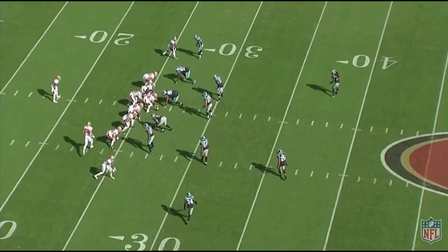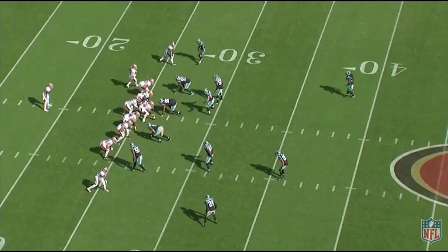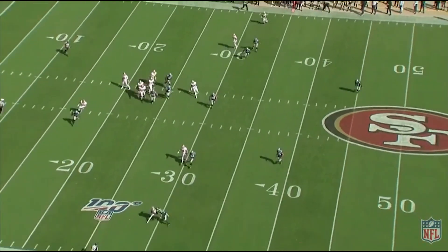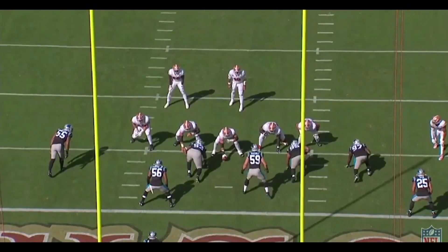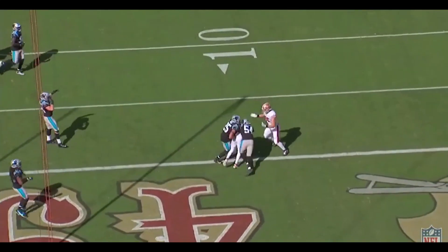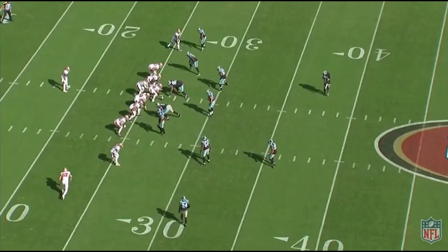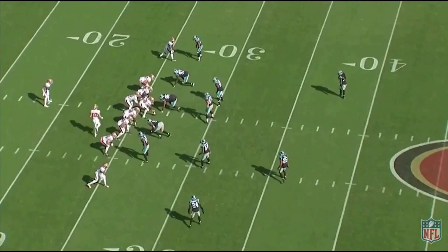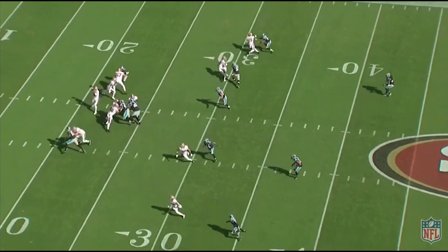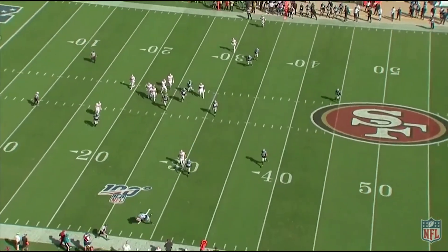What's up guys? Johnny Dell back with another episode of 49ers Playbook. Today we're going to take a look at Emmanuel Sanders' first game in a Niner uniform. While he didn't put up huge numbers, he caught a touchdown pass and two third down passes, both for first downs. In his limited debut, he still showed his precise route running and veteran experience that should be crucial for the 49ers passing game moving forward.